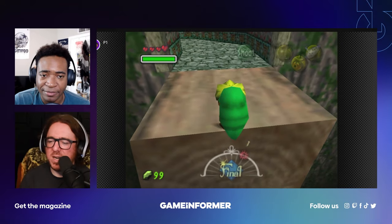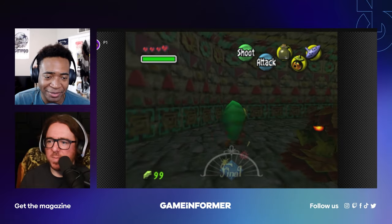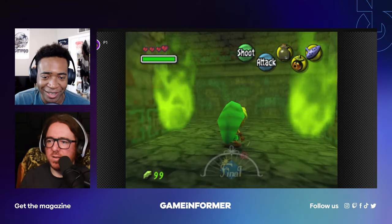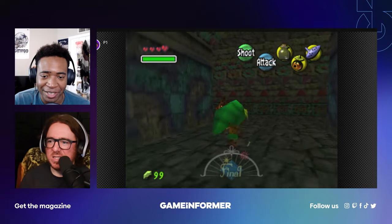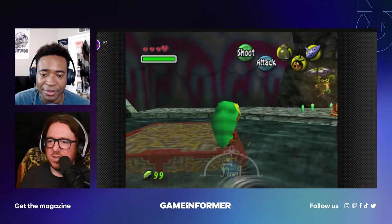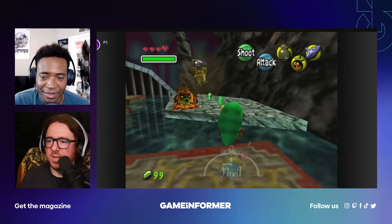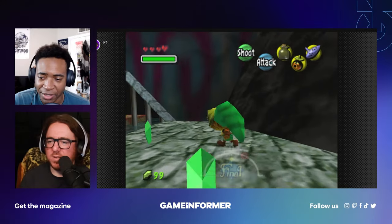I probably have to stay as Deku. I think Deku might have the fastest speed. I was afraid for the jumping part because regular Link can jump more, but I was like, 'Oh, are they gonna freak out because they think I'm not Deku if I take the mask off?' I do not remember this being so extensive!